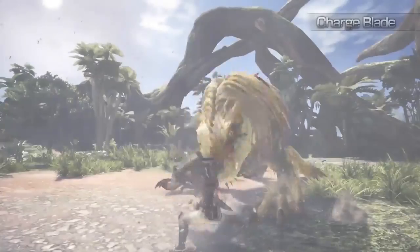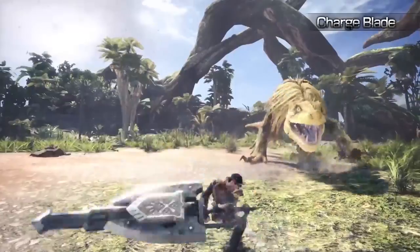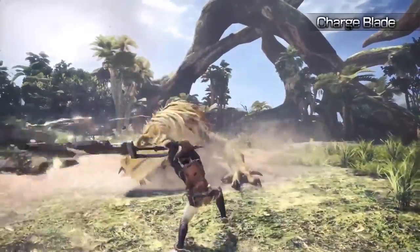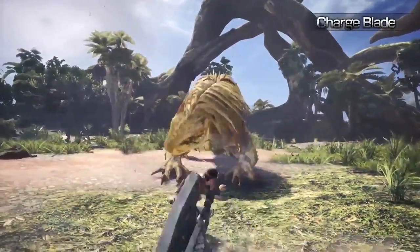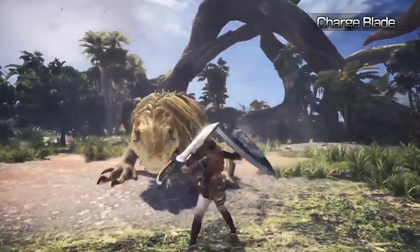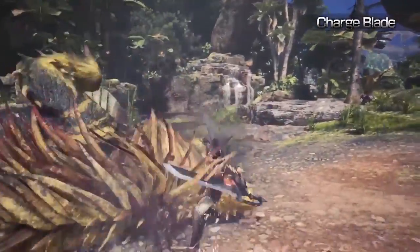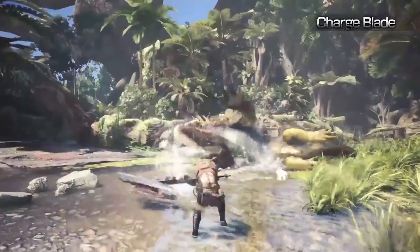Charge Blade. Incredibly versatile, the Charge Blade can morph from a sword and shield combo into a high-powered axe. The key is to use the sword and shield combo to store energy and release its destructive force in Axe mode.